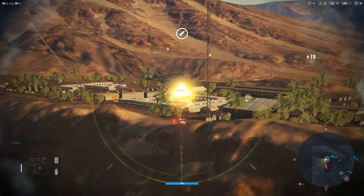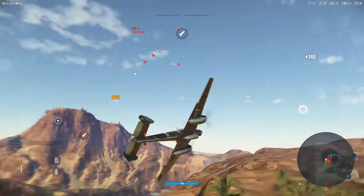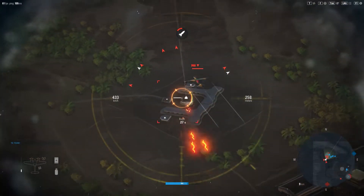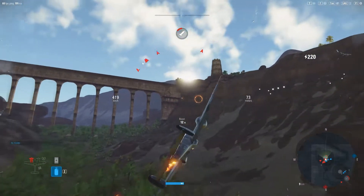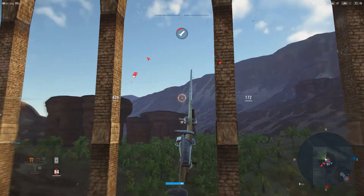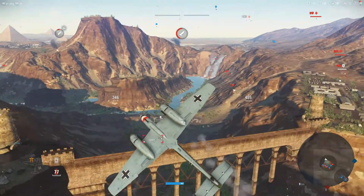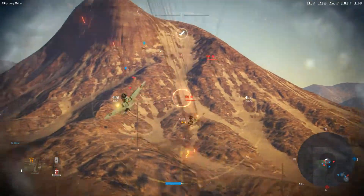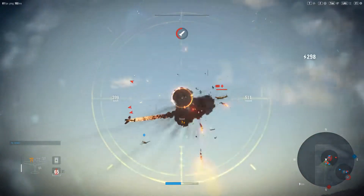I'm trying to take out those anti-aircraft guns so that at least I won't be able to be shot down by them. There are numerous of them as you can see. Unfortunately one of my engines was taken down — I'm not sure by whom. I flew under that bridge, just using the ability to go on the side, so I wasn't necessarily flying straight. I was trying to basically use whatever means I could.